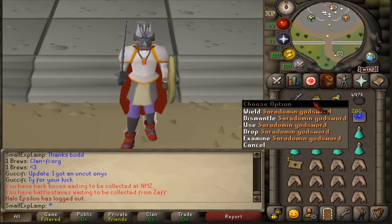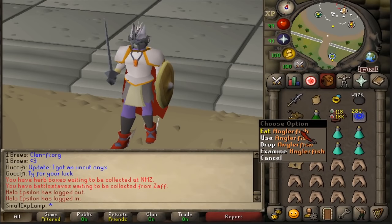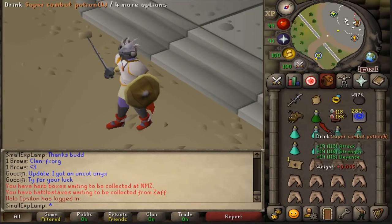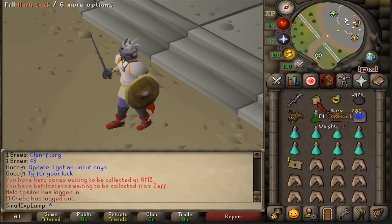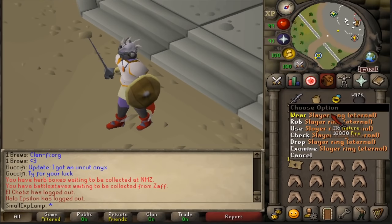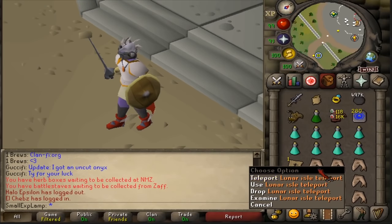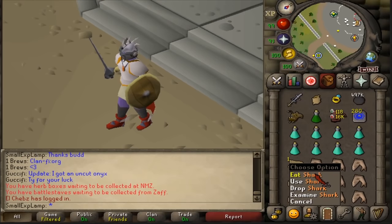For a spec weapon I bring a Zamorakian Godsword — nice for the HP and prayer restoration. I also have an anglerfish that I eat before I go out. I have a super combat potion for boosting, an herb sack, a couple of teleports with the teleport to house and a slayer ring, some cannonballs, a rune pouch, a lunar isle teleport, along with some prayer potions and sharks. I'll grab a cannon along the way as well.